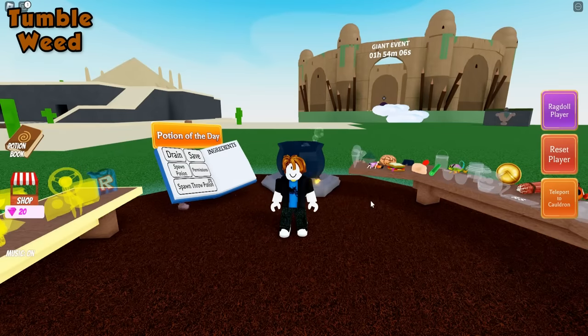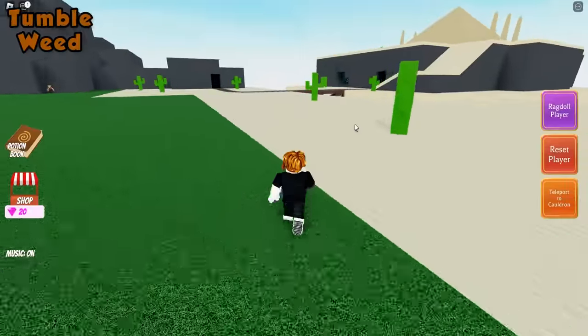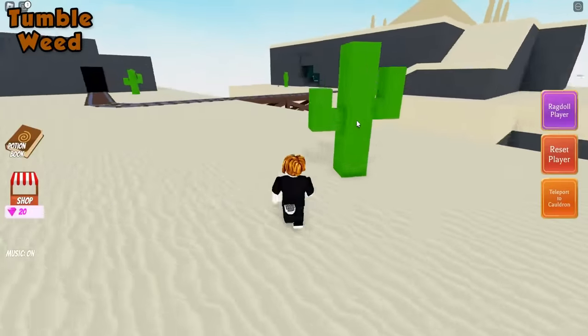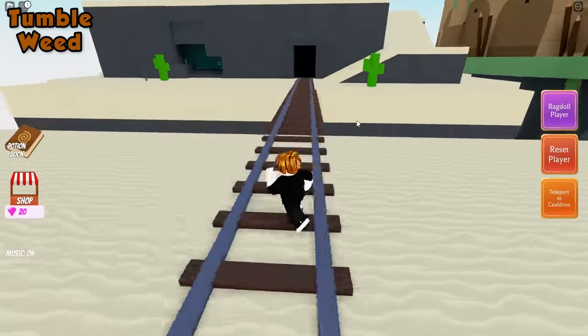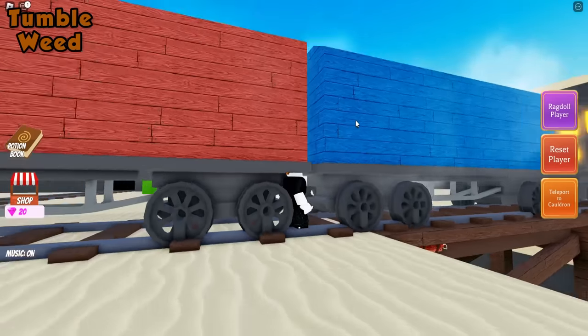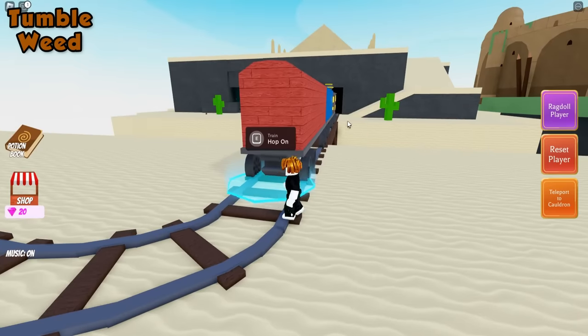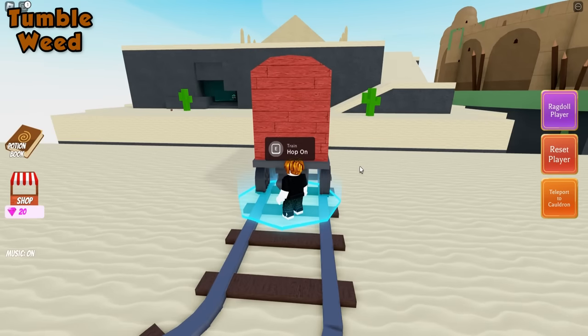For the tumbleweed ingredient, go ahead and head over to the desert. You're going to need to wait for a train to spawn, and we're going to hop on that train. So if the train is not here, just be patient and wait. Once the train spawns, go to the little blue part and click hop on.